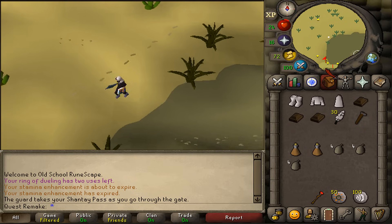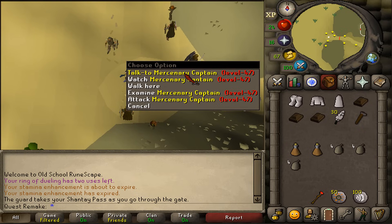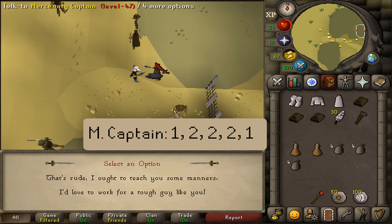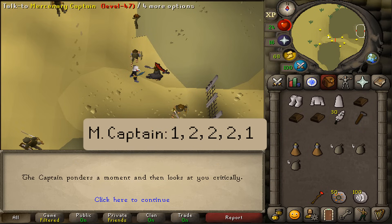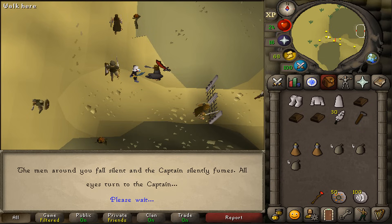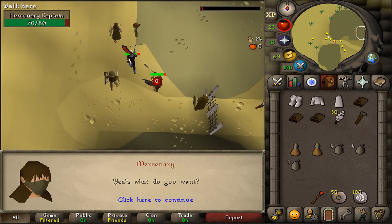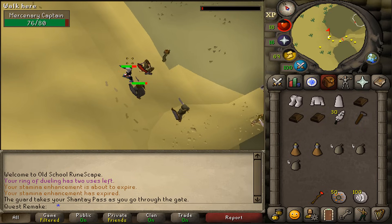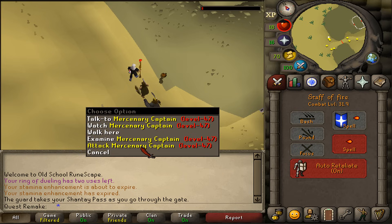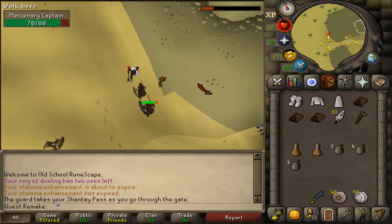Go to the western side of the camp and there you will find some NPCs. Next, you will need to talk to the mercenary captain. Talk to him and select option 1, then 2 three times. End the conversation and he will start attacking you. Kill him. If you want to use a safe spot, talk to any of the mercenaries and stand on the northern side of him — this should be a safe spot. Use magic or ranged to attack the mercenary captain.